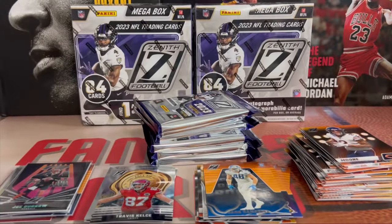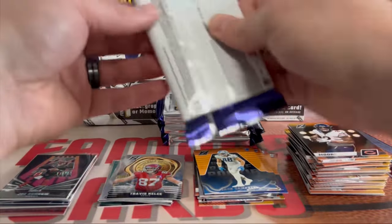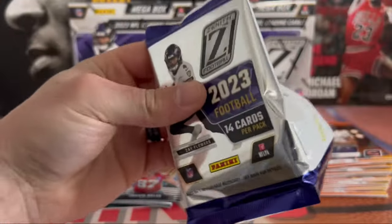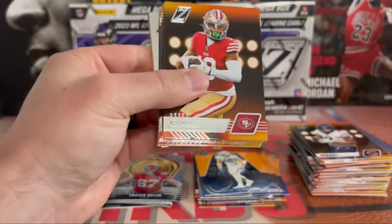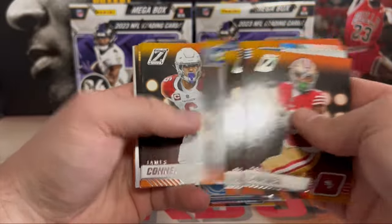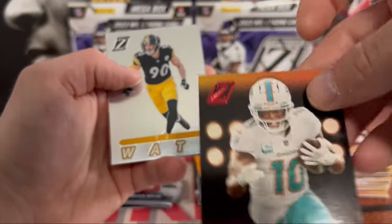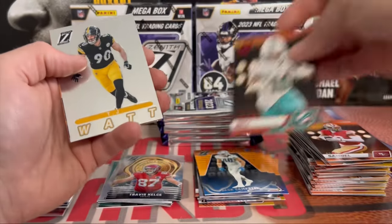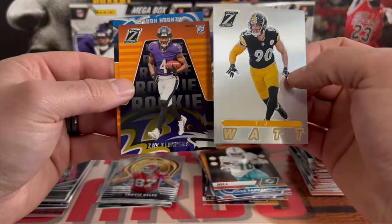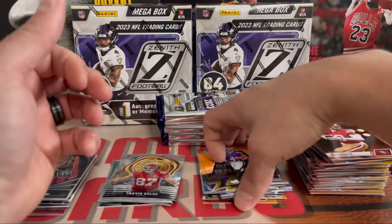All right, second mega here. We're looking for that Zoom, looking for that case hit. Can we make it happen today? All right, Debo. James Connor, red zone Tyreek Hill. That's actually a no huddle — I already missed it, didn't even notice it. TJ Watt on 94 Pacific. Zay Flowers and a Hendon Hooker on the back.